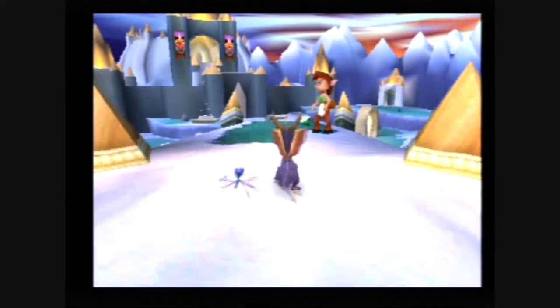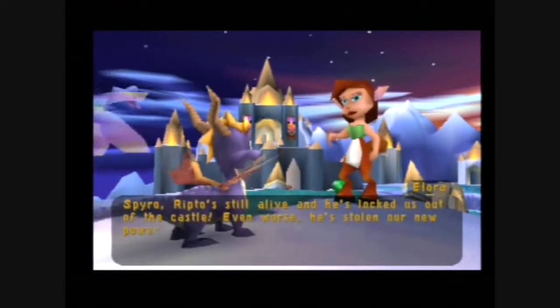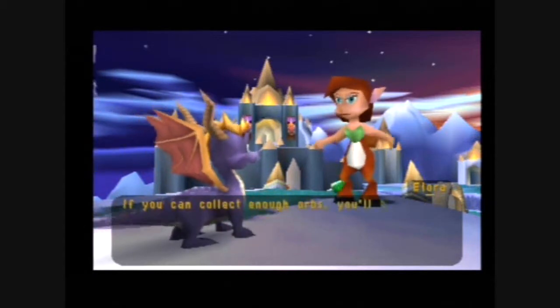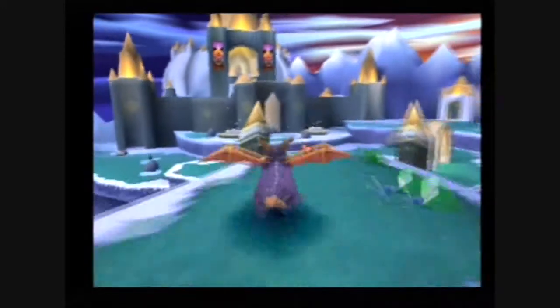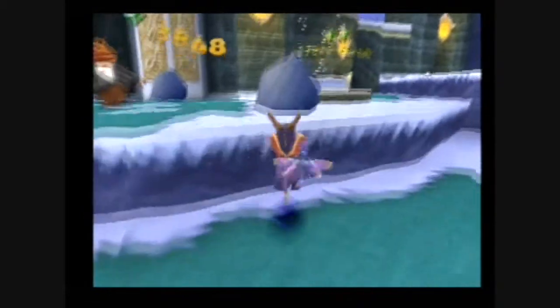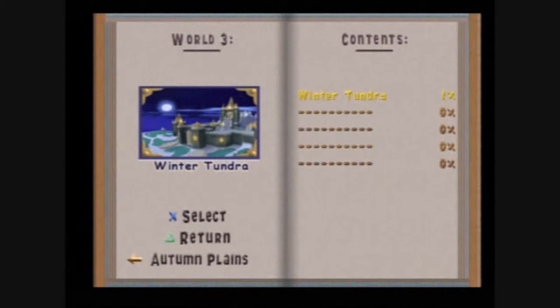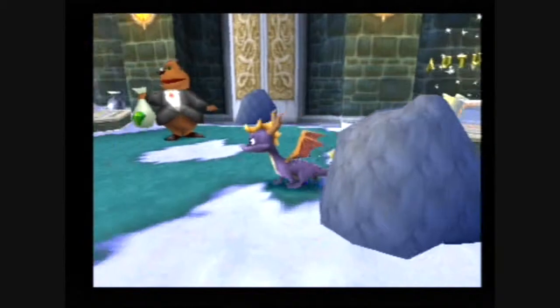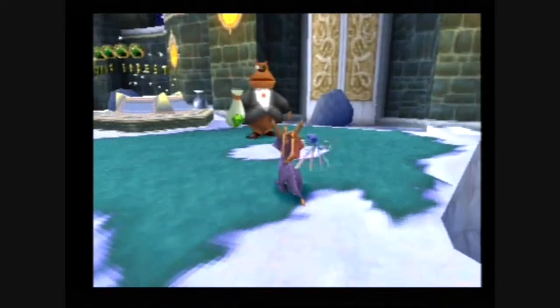Yep, Ripto's not dead — you saw that coming. Welcome to my favourite home world in the game: the Winter Tundra. I just love this place — it's got a brilliant sort of atmosphere. Winter Tundra is actually really, really tiny in terms of content. But we're not going to do Winter Tundra yet — we've got unfinished business elsewhere, and we need a new move to do it.